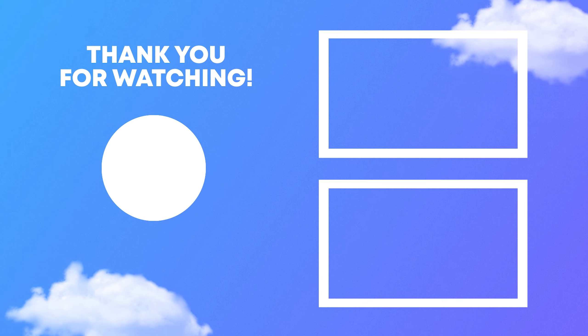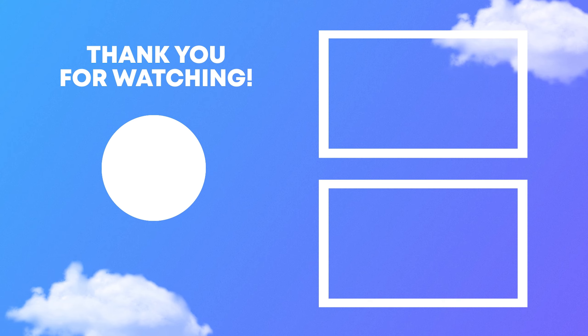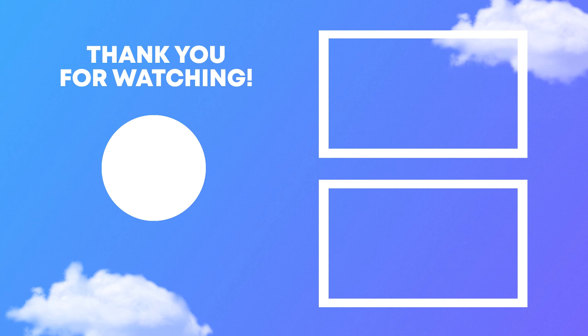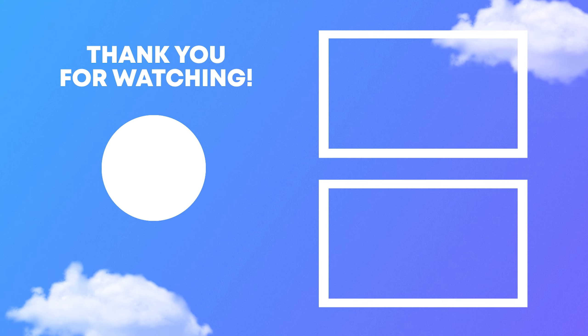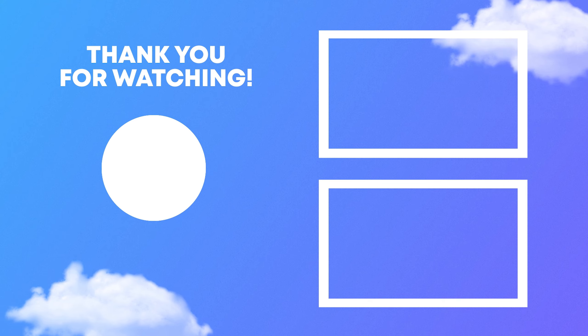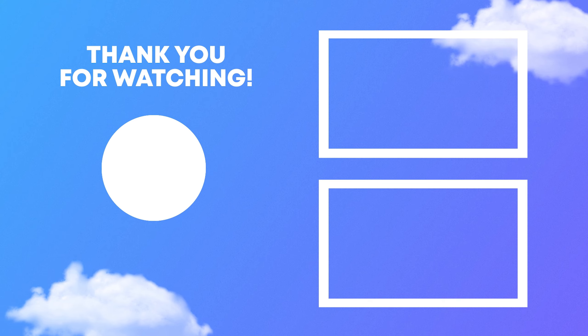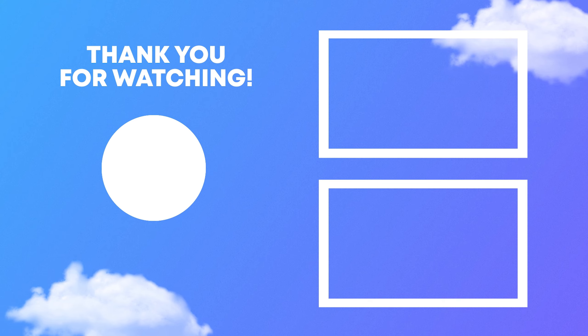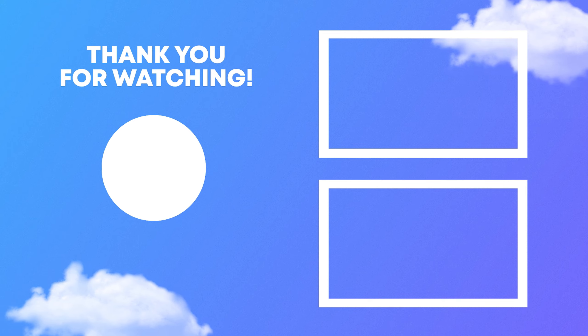Without further ado, let's create the island to finish the review. Doing slash is — we got a log cabin island, excavation island, desert island, fortress island, frozen over island, and the void cell. I'm going with the fortress island since I haven't seen many of those on Minecraft servers. Boom — we're now here. This is actually pretty sick: turquoise background, four blocks of gold, and a fortress right here.